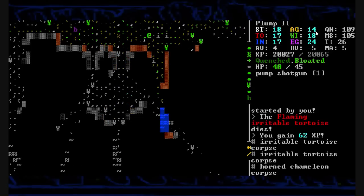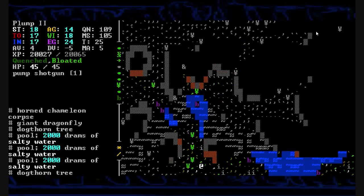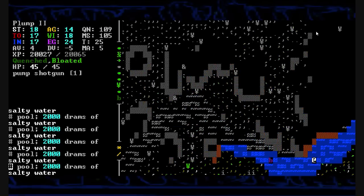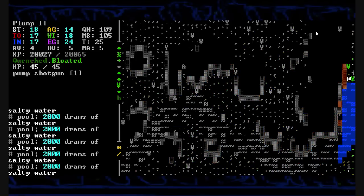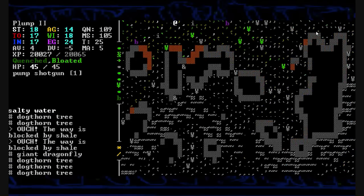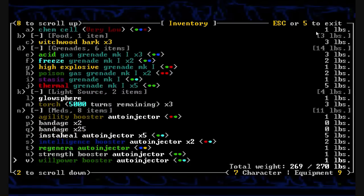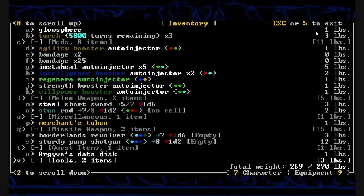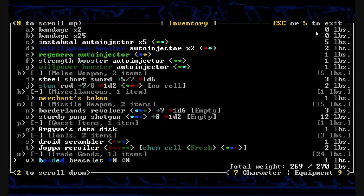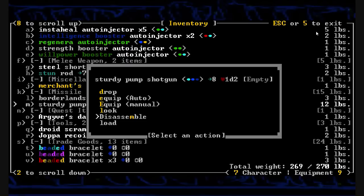Horned chameleon corpse lays there but I don't have any room for it. Maybe I should head back to town, back to Joppa. I'll stay out here for as long as possible and give the merchants time to restock. What do I have that's weighing me down so much? Albino ape pelt — I'm going to keep it because I want to see how much that trades for. If it trades for a lot it'll be worth taking butchery early on. Even though an early character wouldn't be able to kill an albino ape. So that's a horrible idea.